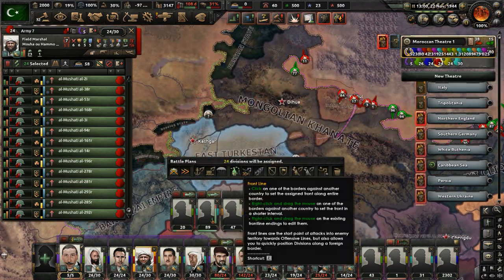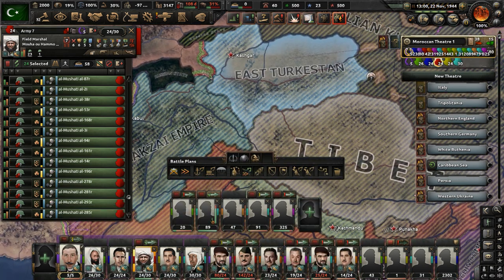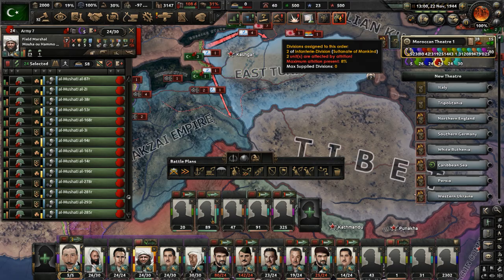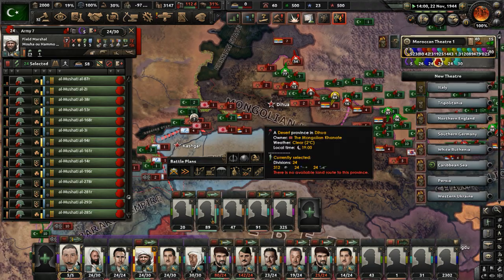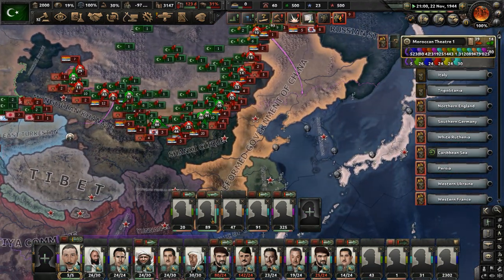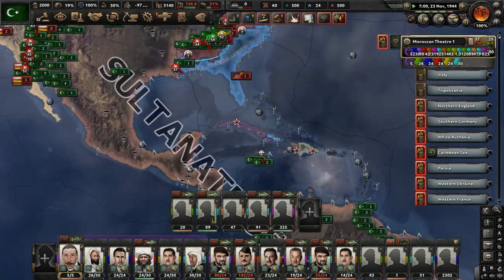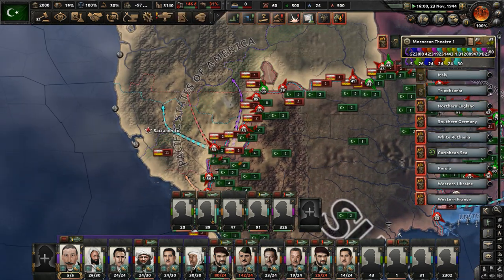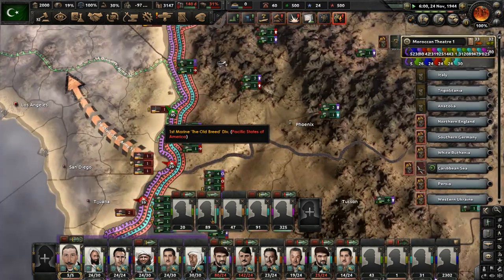They're part of the 1st Army Group, but let's have them push in East Turkestan — at least gain some territory there for the Sultanate of Mankind. That could open up a new path into Afghanistan if everything goes well. I'll be so glad when this world conquest is over. It's just been brutal — not so much because of the fighting, but more because of the negative manpower issue.